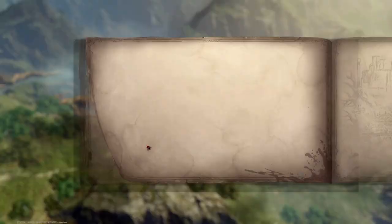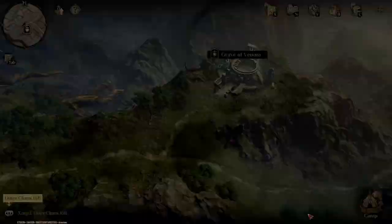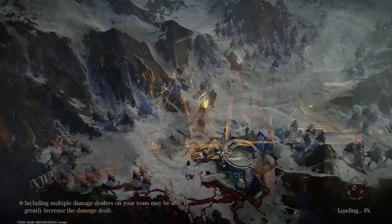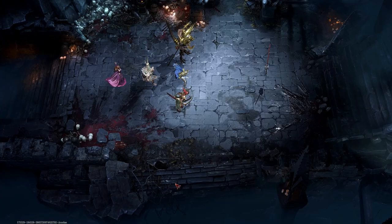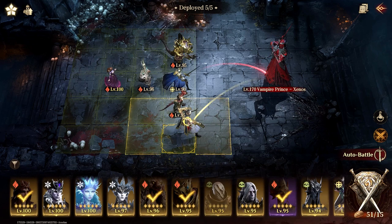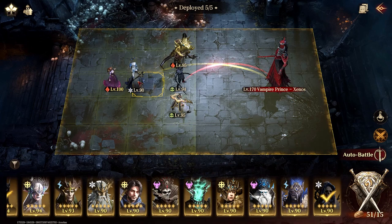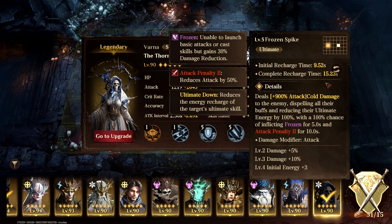Let's move on to the next dungeon: Grave of Curse. While this team does do well, let's not forget Varna — who is probably one of the best PvE support units in the game. One of her ultimate recharges is really fast, at 16 seconds, which is one of the fastest in the game. On top of that, if you build Varna with a decent enough attack, she can do a lot of cold damage.